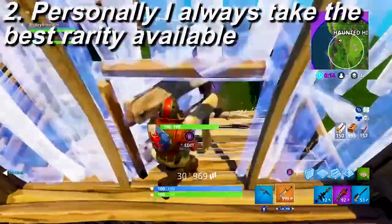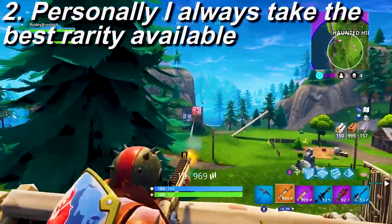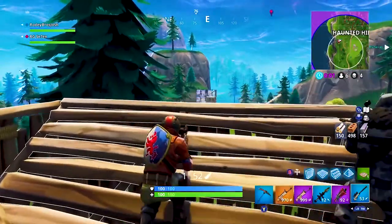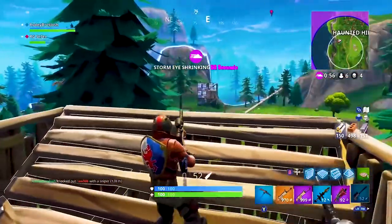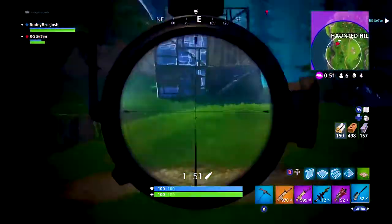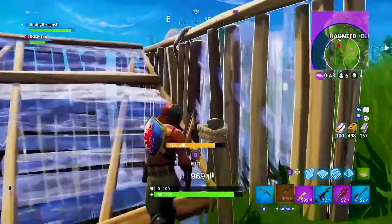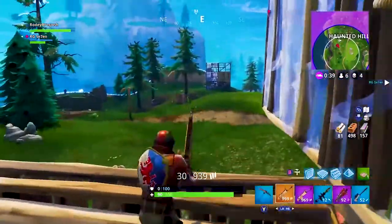When it comes to how I choose my ARs, I run a very simple system for the burst, regular, or SCAR — I always just pick the one that has the best rarity. So if I get a blue burst I'm not going to take a green regular AR just because I feel more comfortable with it. I'm going to take the burst because the blue burst does more damage and can be absolutely lethal if you use it right. I always just want to get the most damage per bullet. That may not be right for you if you're starting out and struggle with one or the other.